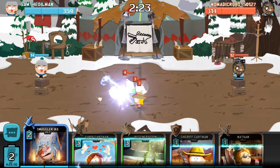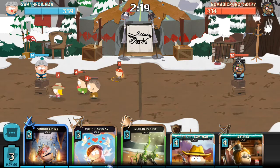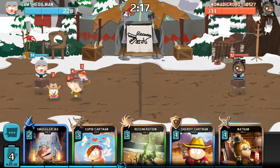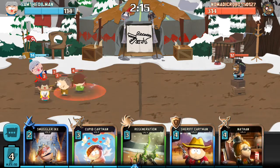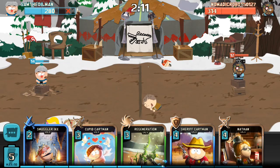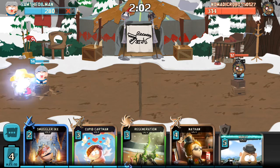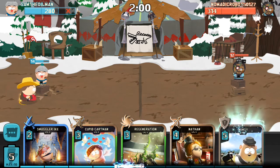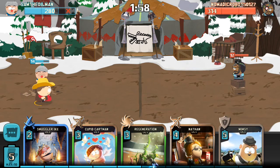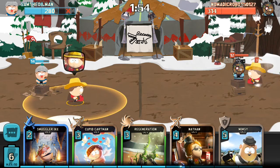I'm just going to let him let him have that — he's wasted a ton of mana on me. They're all going to die. Yeah, they all died. That way I've got the mana boost. We're going to get Sheriff Cartman down right at the back here first. You do wear the badge, Cartman. Then back him up with Nathan. I'm going to have my Cupid Cartman and my Regen ready to go.